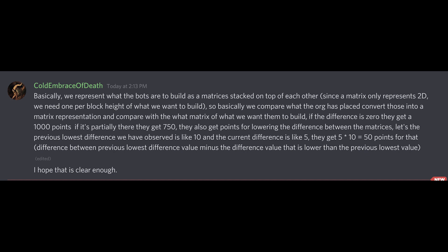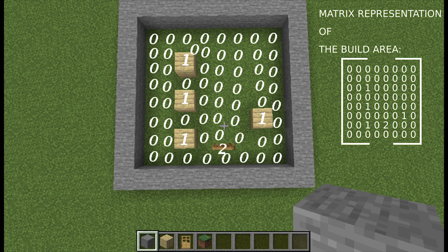I just got a summary from Cold Embrace — I'm literally messaging him as I'm editing this. Basically, we represent what the bots are to build as matrices stacked on top of each other. Since a matrix only represents 2D, we need one matrix per height of what we want to build. We compare what the organism has placed, convert those into a matrix representation, and compare that with the matrix we want them to build. If the difference is zero, they get 1,000 points. If it's partially there, they get 750 points. They also get points for lowering the distance between the matrices.